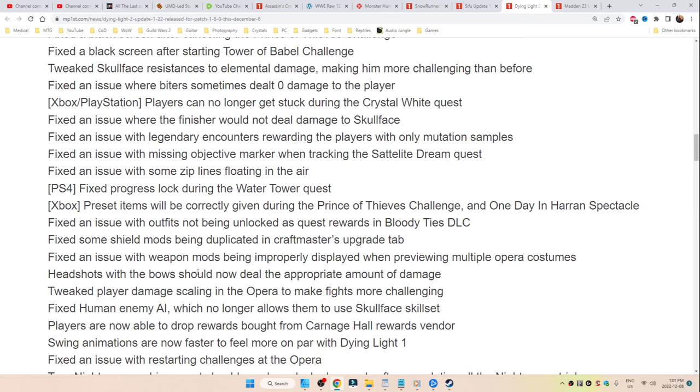Headshots with the bows should now deal the appropriate amount of damage. Tweaked player damage scaling in the opera to make fights more challenging. Fixed human enemy AI which no longer allows them to use Skull Face's skill set.